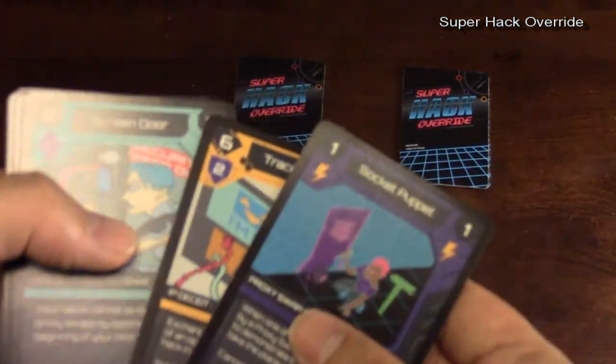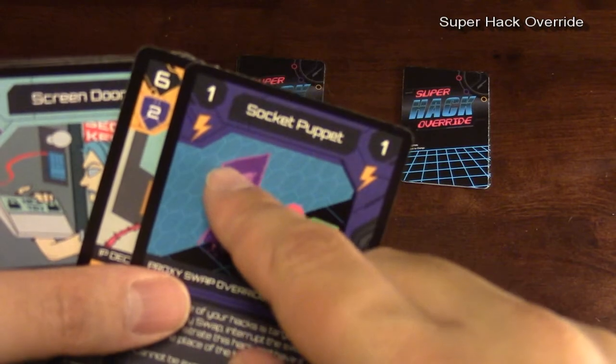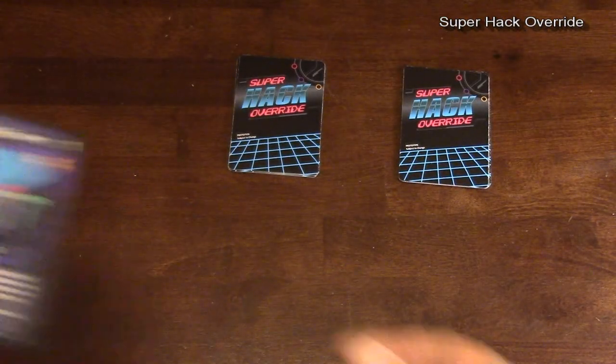There are different types of hacks that do different types of things. For example, this sock puppet is a reaction card, so you can play it when somebody tries to do a hack on something that you own.